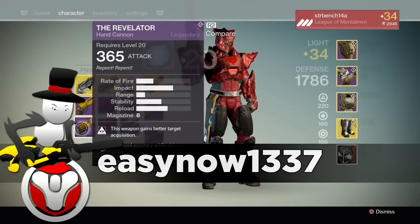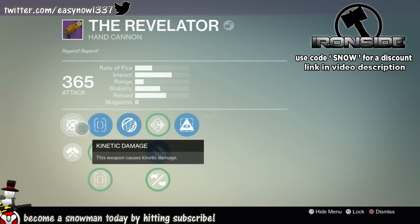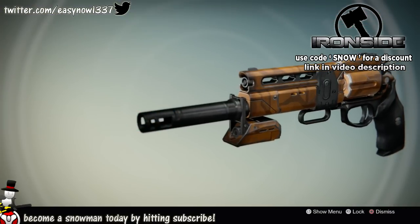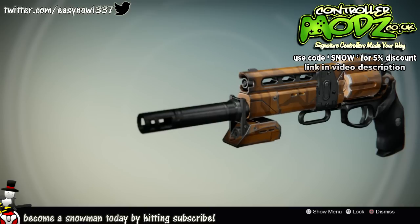Welcome back guardians to another Destiny video. In today's video we are going to be looking at a hand cannon that dropped in Crucible called the Revelator. I got this during the early access recording so I'm showing you guys what it looks like and what perks it has.